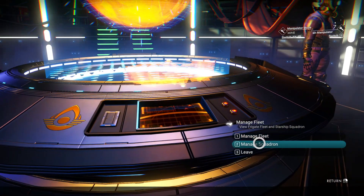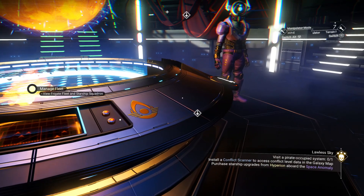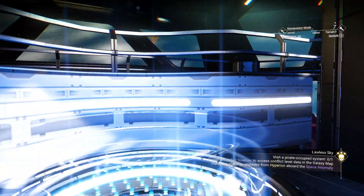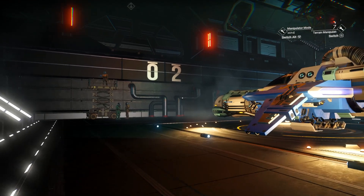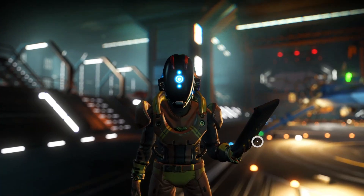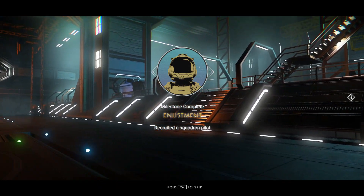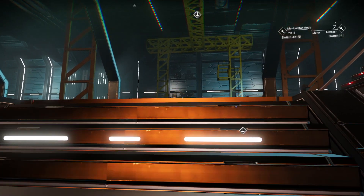Starship squadrons - managed squadron - and we're going to spend 800 nanites to open that up, because we've also got a requirement to recruit a pilot to our squadron. We might have a very quick win here if this guy's here. We'll just recruit him, and we've now got enlistment - recruiter today, our squadron pilot. Nice quick one.